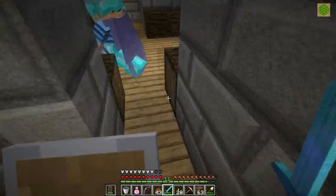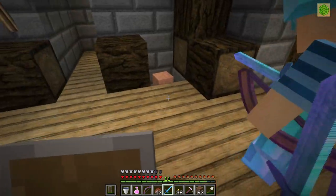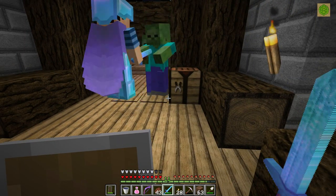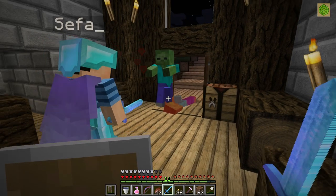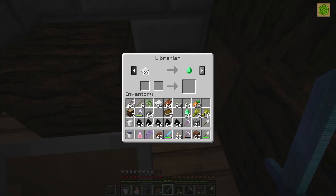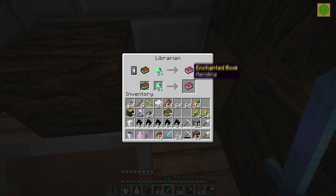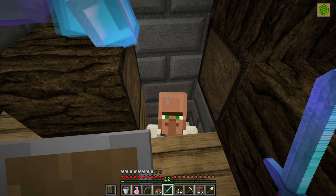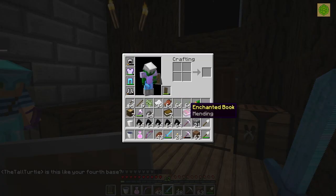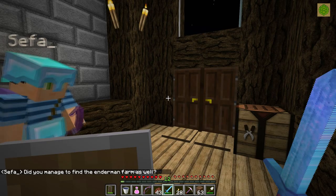There's some secret compartments. What's this — mending? A book plus 26! Alright, so we got our mending book! I'm very excited, so now I can fix my elytra and fly. This is awesome!